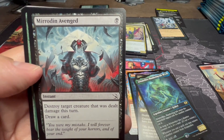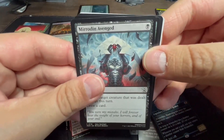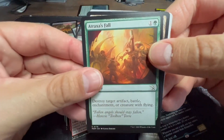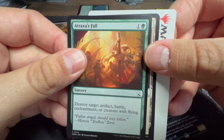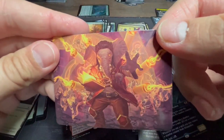I love this art for Mirrodin Avenged: Karn holding the head of Elesh Norn — wow. Single black, destroy target creature that was dealt damage this turn, draw a card. That is just vicious art. Atraxa's Fall: one green, destroy target artifact, battle, enchantment, or creature with flying. And then there's our land for the turn and our art card.